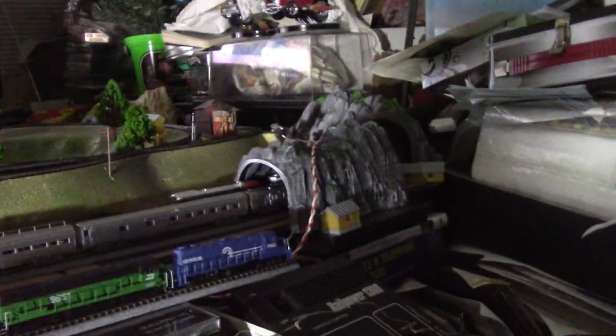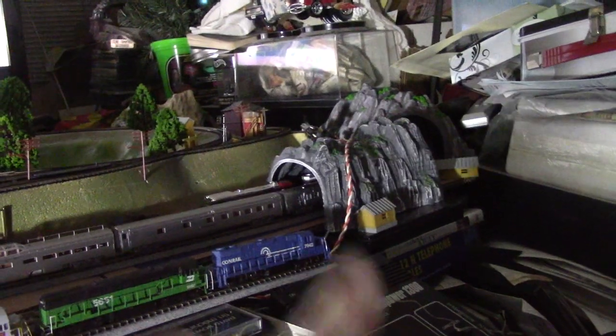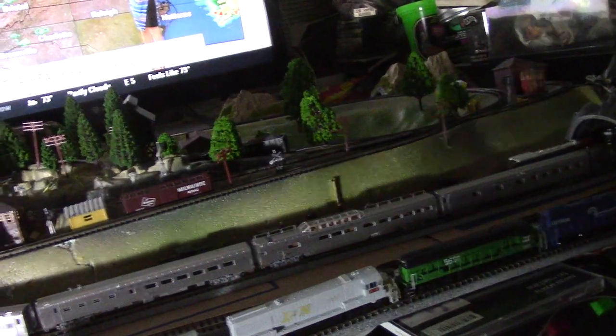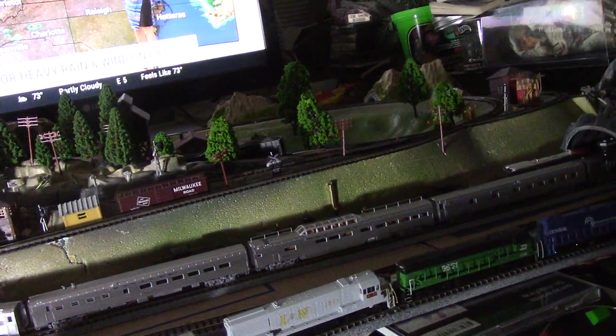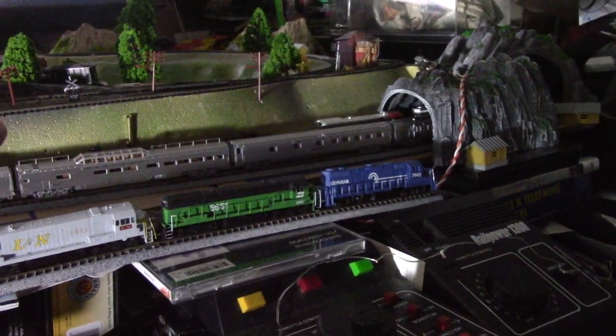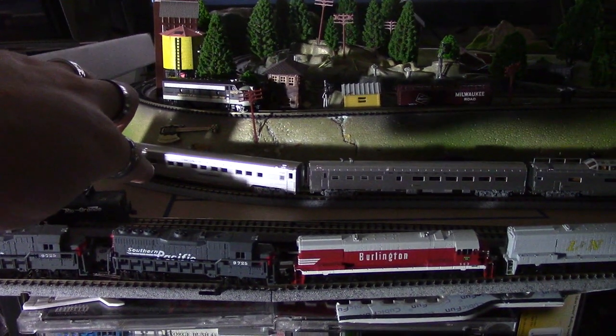I've got four engines for the whole set. I have this eight-car set plus additional cars — four others — so when you have all of those, that's eight, nine, ten, eleven, twelve, thirteen, fourteen passenger cars, freight cars, baggage cars, a mail car. Right now I've got the mail car, two observation cars, two storage cars, and the tail car with the back.